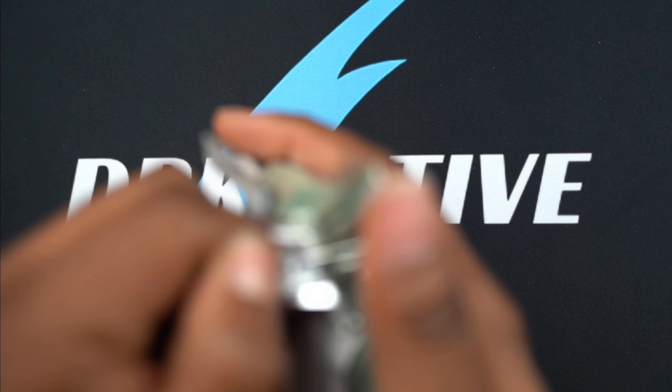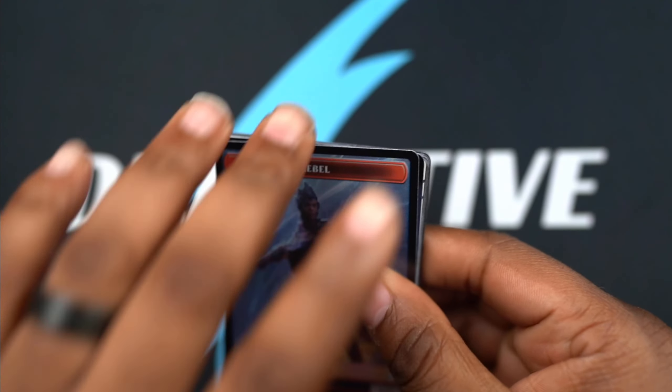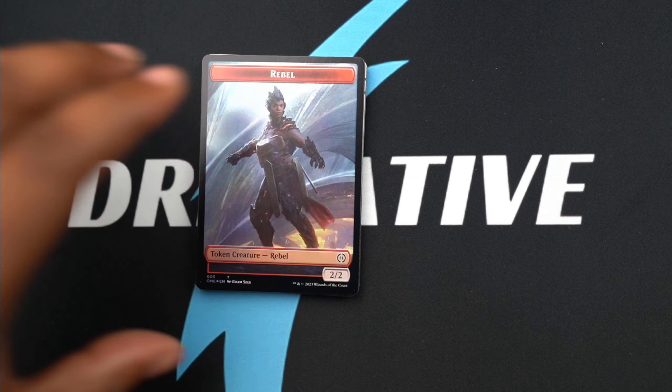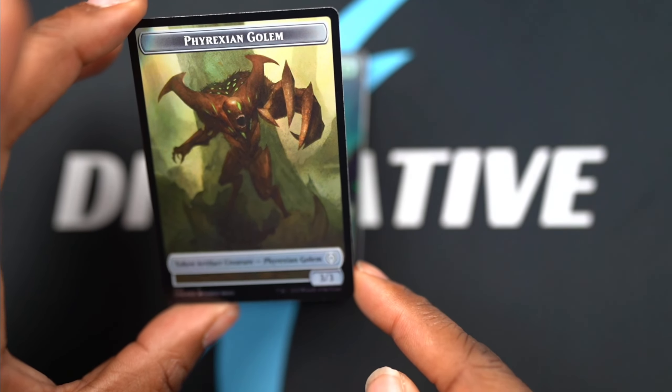Here we are with our final pack. If we hit something cool we will be excited; if not, we are sitting here enjoying the beautiful art that is Magic. Another rebel - what's on the back of this one? Phyrexian Golem.